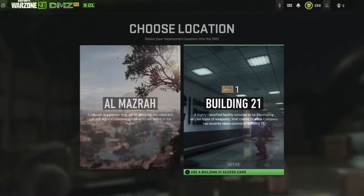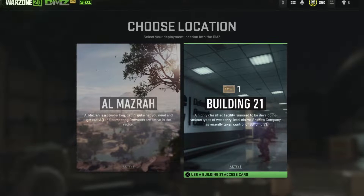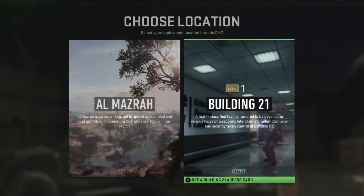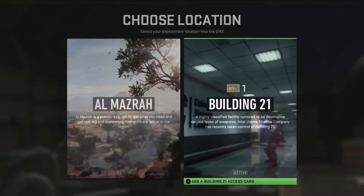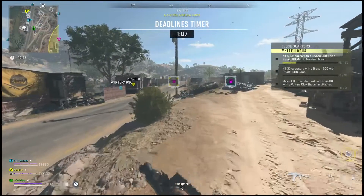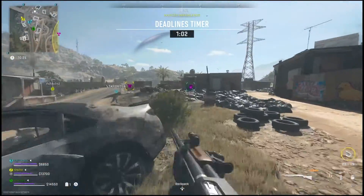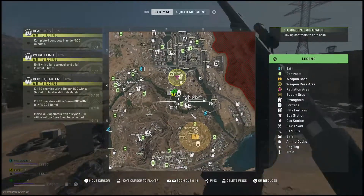What is going on everyone, Guiding Light here back with another quick DMZ guide. In this one I'm going to be talking to you guys about Building 21. Building 21 has finally been released after a few days of not being there — it was there for about 30 minutes when the update first dropped and then was removed.